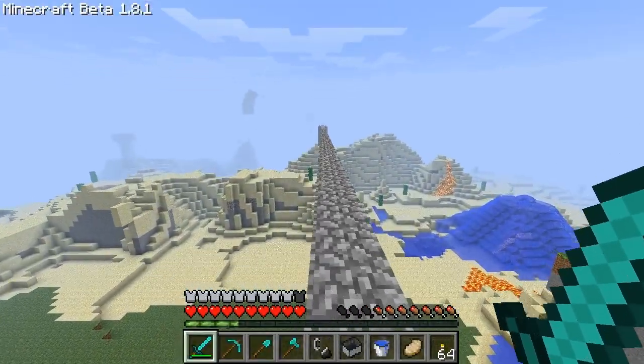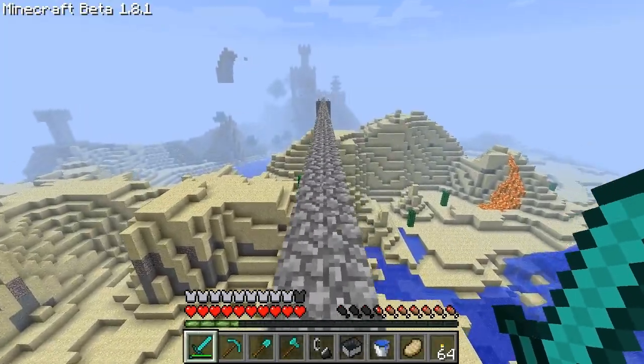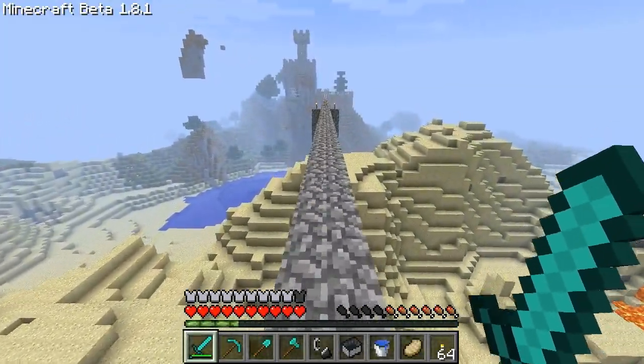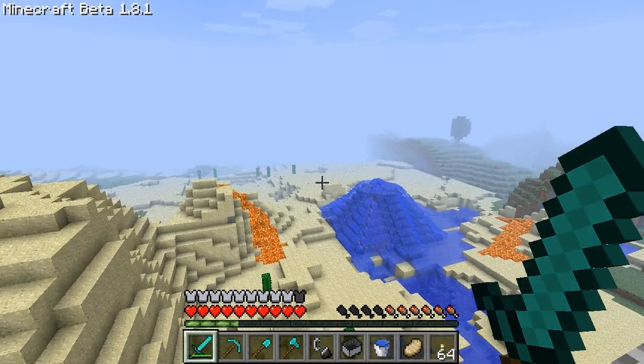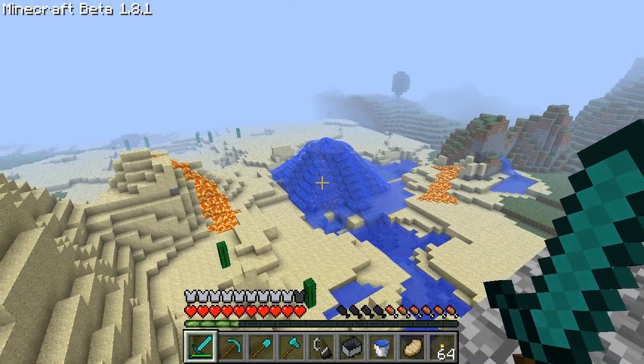You're probably wondering what that big blue mass in the desert is. That's actually a glass pyramid I tried to make — it actually turned out pretty good. I was going to cover it with lava, but that kind of fell through. Still pretty neat though.